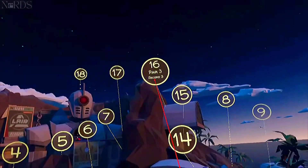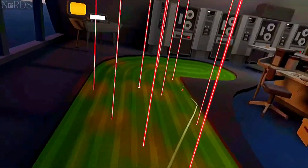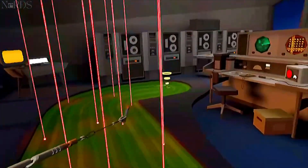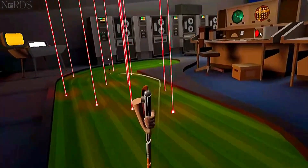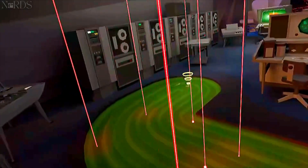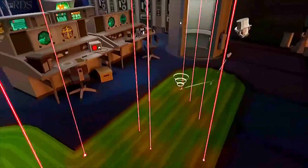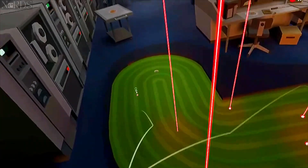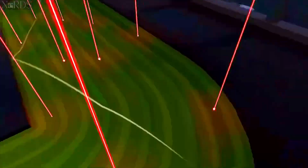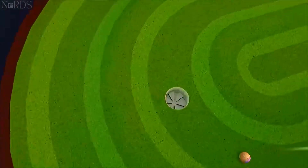Hole 16. I aim literally straight at the hole and just try to get the banks right on it. If you do it right, it'll go down the little alleyway that leads to the hole and just kind of funnel itself in. A lot of times too, if you hit it a little too hard, it'll bounce off the back and end up somewhere near the hole, so it's definitely the best spot to hit it at.